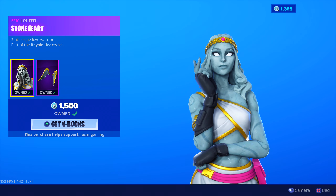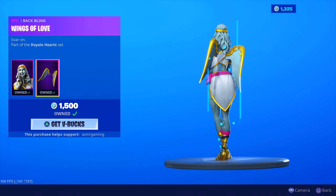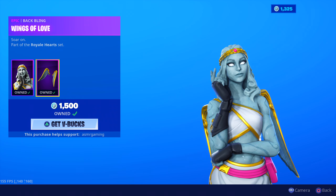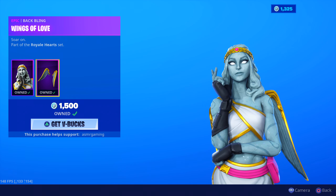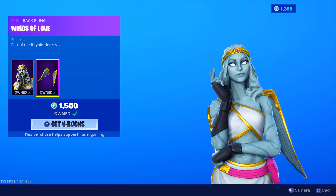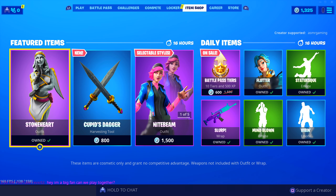Statuesque. Love. Warrior. Stoneheart. I'm gonna enjoy using this one in games. Comes with the Wings of Love back bling. Wow — the gold detail on everything on the skin is really cool looking, both on the clothes and the back bling. That's nice. Can't wait to use this one in-game. This is gonna be awesome.